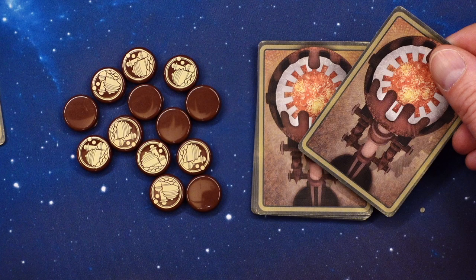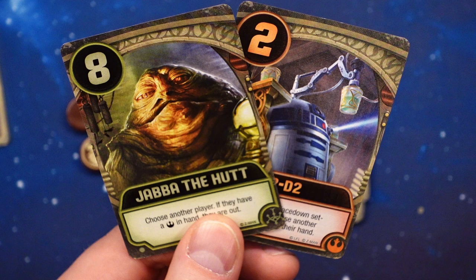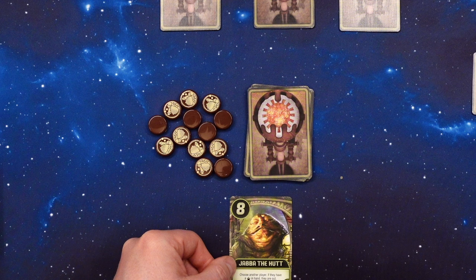The first player draws a card and chooses to play one of the cards they now have in hand. Place the card in front of you in your play area. When that card is played, the text on that card is activated.